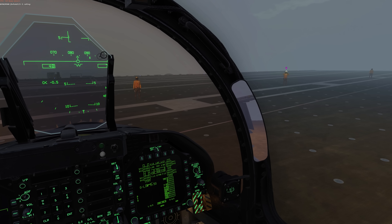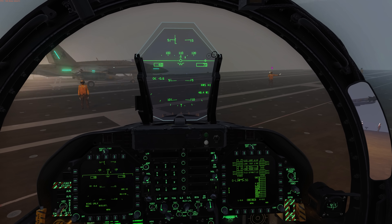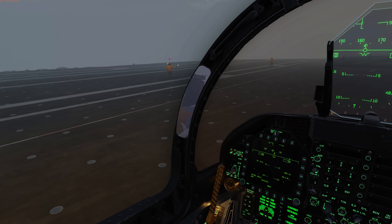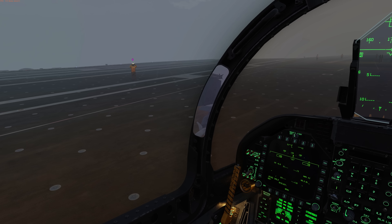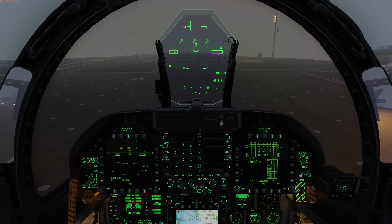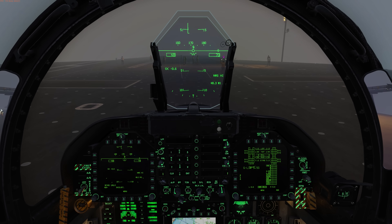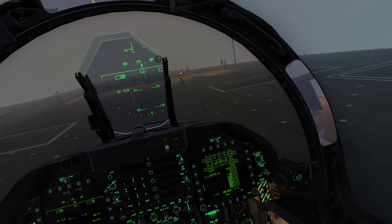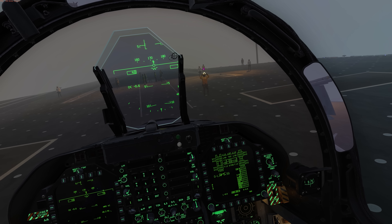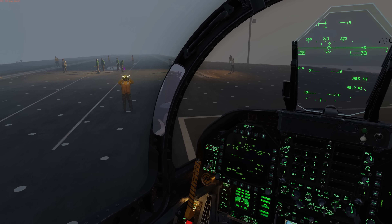Our plane director has now handed off control to the controller off to the right, who is asking us to turn to the right. Again most helpful with nose wheel steering on high. Keep turning right — always keep him in view — and now taxi forward. Keeping the taxi speed pretty low between five and seven kilometers per hour.